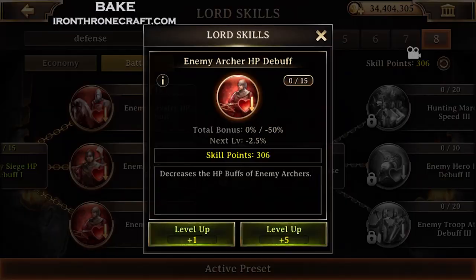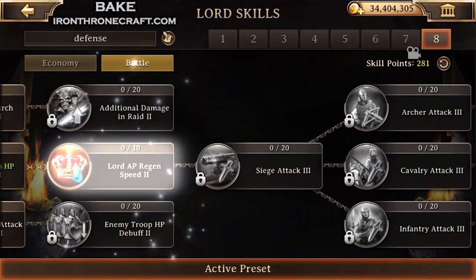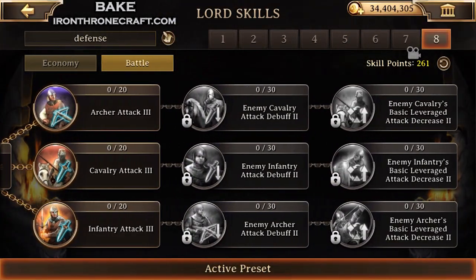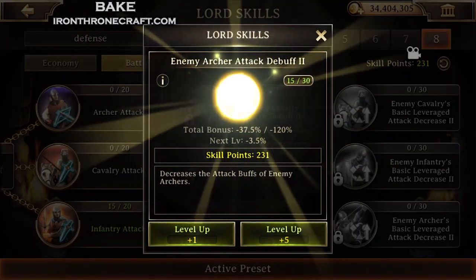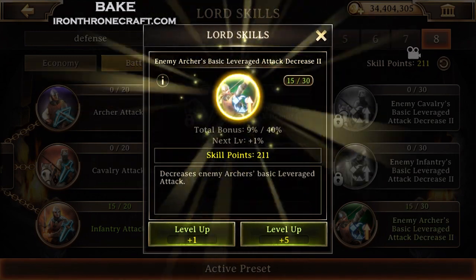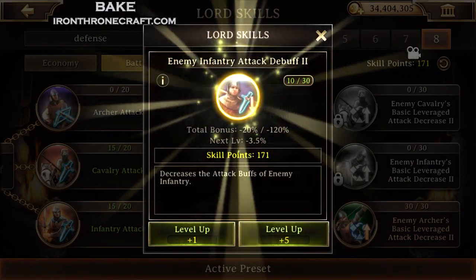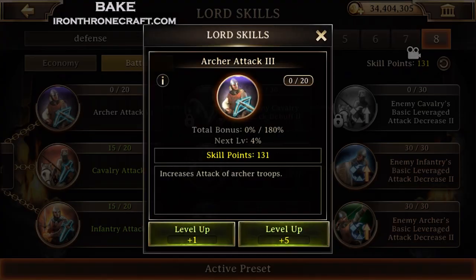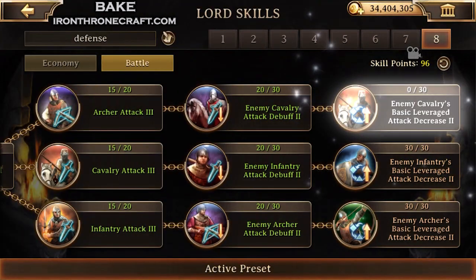We're setting this up like you're a perfect split. A lot of people are running split defense now. So that's all you're doing all the way through — just taking 5 or 10 or however many you need to get up through to the next one until you get to the very end of the tree. This is where the bread and butter is — see at the very far right, those basic leverage attack decreases for all three types. I'm going to take all three of them, doing the prereqs all the way up and then taking all of that leverage attack decrease.